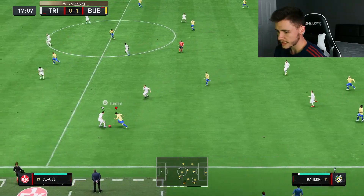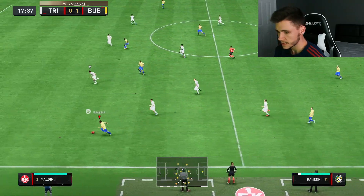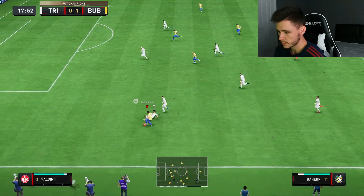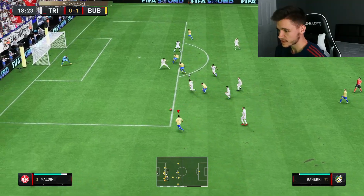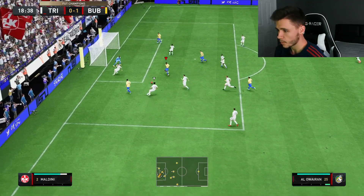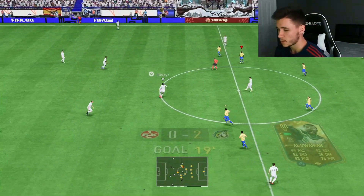You know what's crazy? The Saudi league has so many good players now. Good little interception for Baheberi — good dribbling, the pass works out. We reverse it back to him. Baheberi again with fantastic wing play, gets himself another assist. A bit of luck right there but we'll take it.